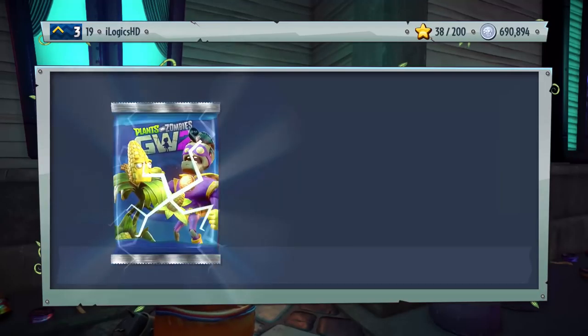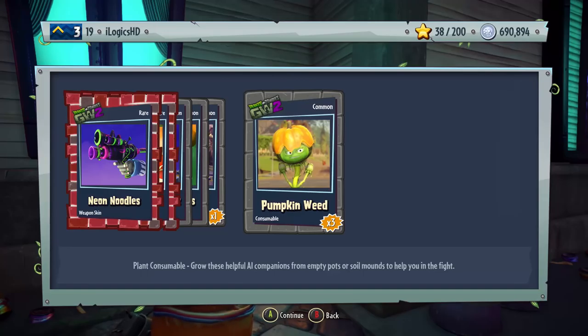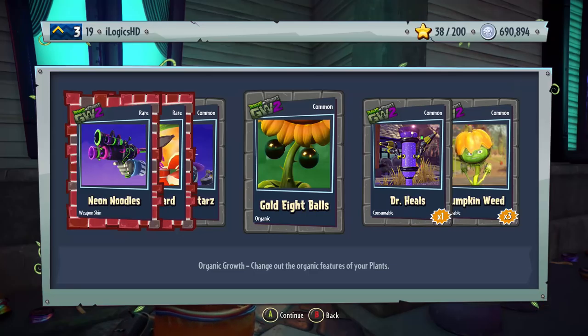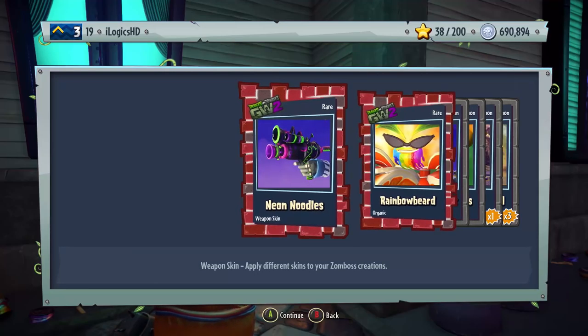I'm really hoping we get a lot of good stuff. There's a lot of coins to be spending on 15k packs. We got Pumpkin Weed, consumable Dr. Heels, Gold Eight Balls which is organic for the Sunflower, Gold Magic Stars for the Scientist character, Rainbow Beard for the Citron — which is a rare organic — and Neon Noodles, a weapon skin for Captain Deadbeard. That reminds me of the Party variant. It's a really cool weapon skin, though not a Legendary.